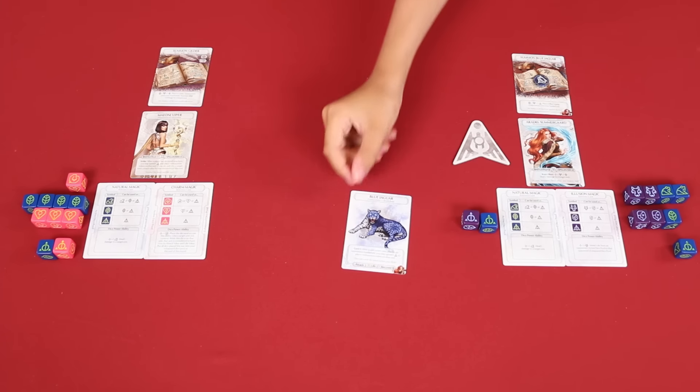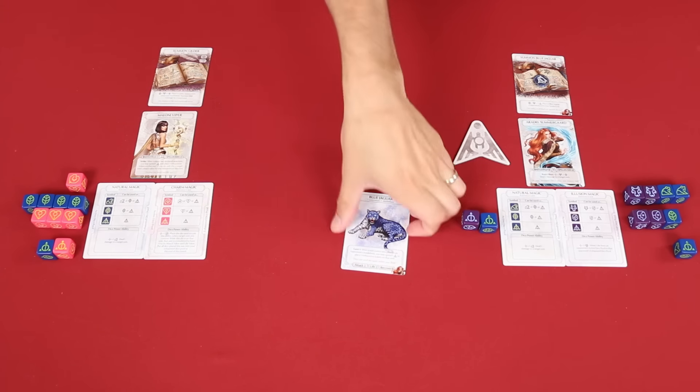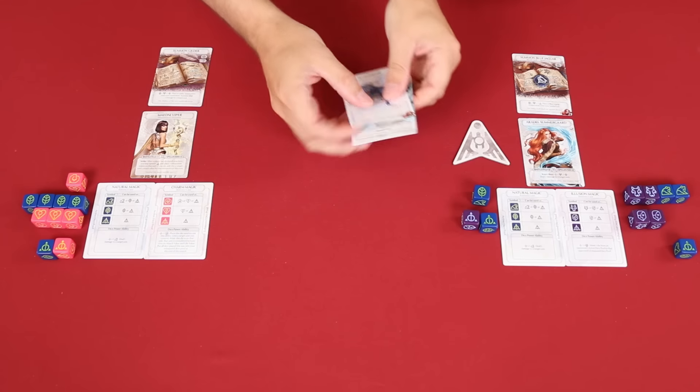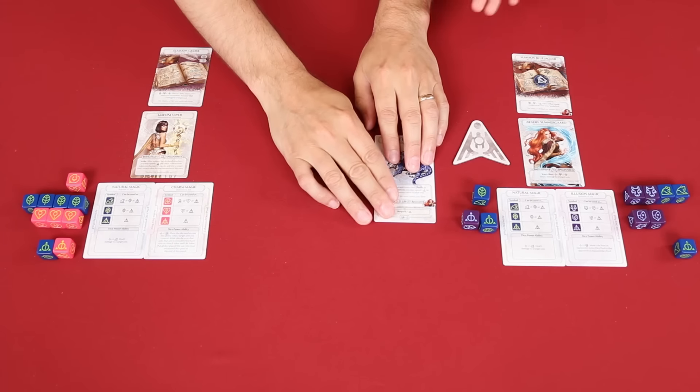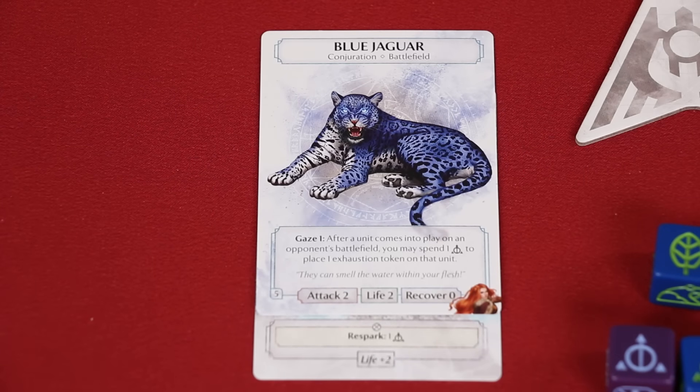Luke uses a side action — the card Root Armor. It uses up one of his leaf dice and gives plus two life to any unit he chooses. He chooses the Blue Jaguar, so now this Blue Jaguar has a total life of four, along with an attack value of two.